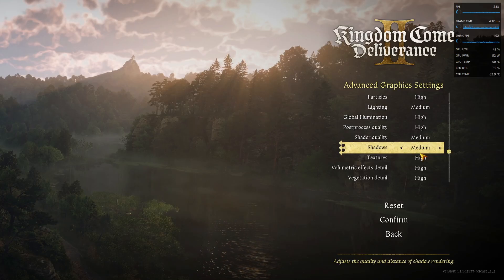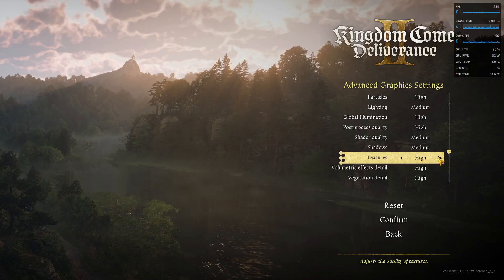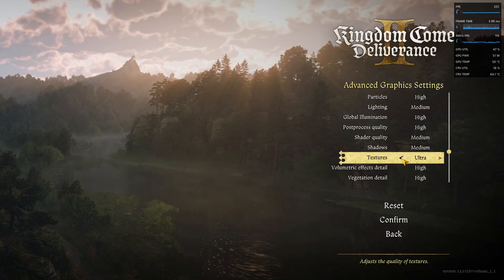Shadows provide a minor performance increase from my experience, so I'll leave that on Medium as well. Textures depend solely on your VRAM. If you have 8GB or more of VRAM in your graphics card, leave textures on High or even Ultra, because the game runs well with 8GB+ VRAM. I've set mine to High and it works well.